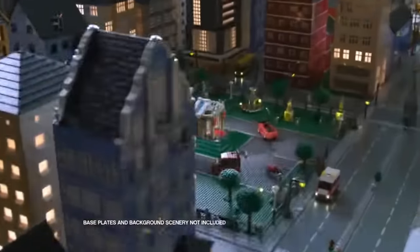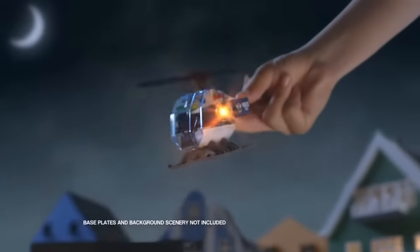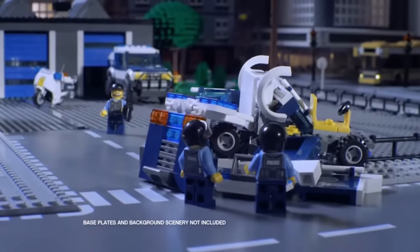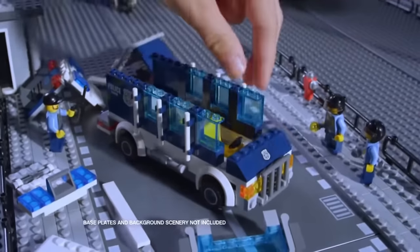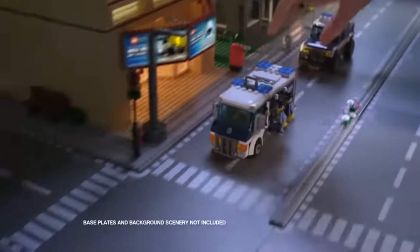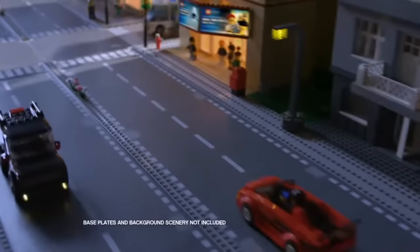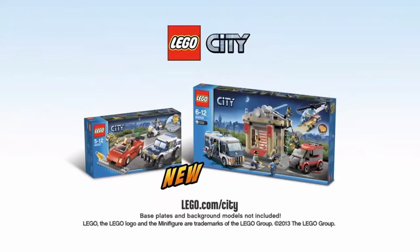In LEGO City, the crooks are stealing the rare blue diamond, but the new elite police has spotted them. Send in the awesome elite police van. Build the elite police van, race to the museum, and capture the crooks. But the master crook is getting away — chase after him and bring the diamond back to the museum. The new elite police collection from LEGO City.